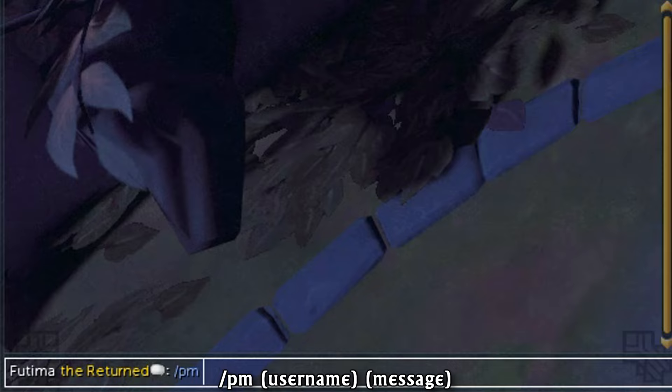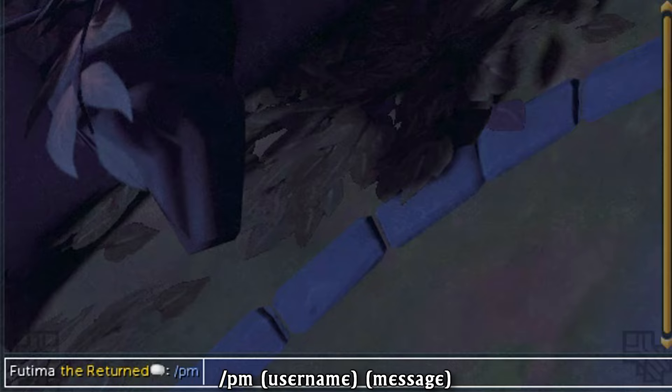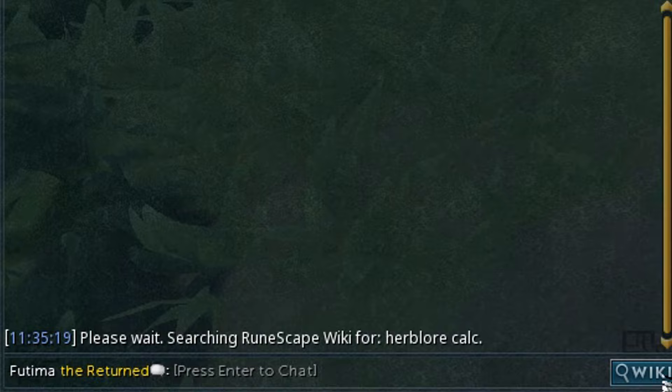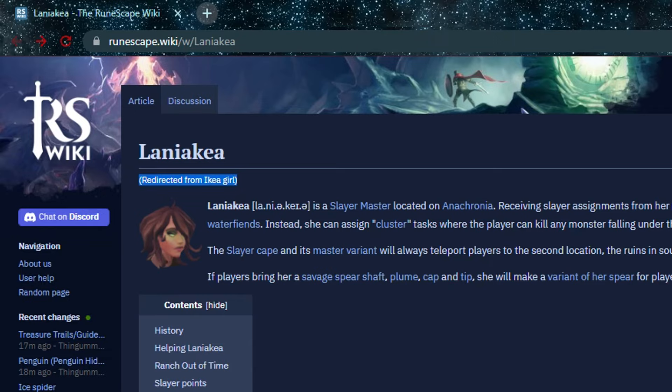If you're having issues finding your friends list, or you quickly want to PM another player, you can simply PM them by typing slash PM, their username, and then the message in your chat box. In a similar manner, you can use the chat box to quickly wiki things by typing slash wiki and then whatever you need, or use the wiki button on the chat box itself. It even recognizes when you type in Akerigo and sends you straight to the Laniakia Slayer Master page.